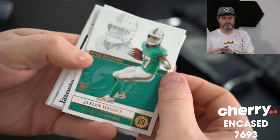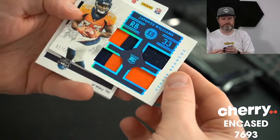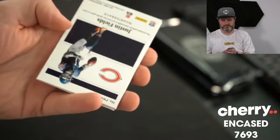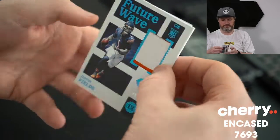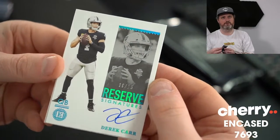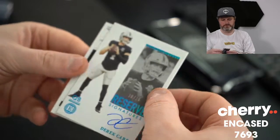Gentle model rookie Dolphins. Javonte Williams quad patch, not a 3 in a jersey, 31 of 50. Justin Fields, future wave patch, 49 of 50 and 10 of 15. Derek Carr, reserve signatures.